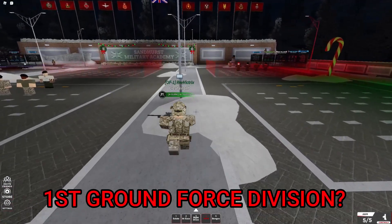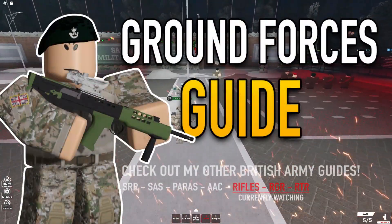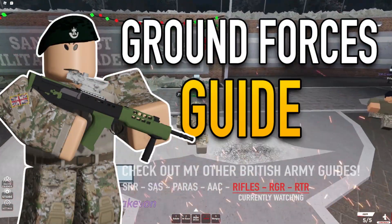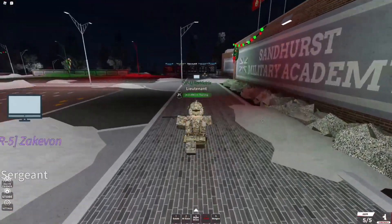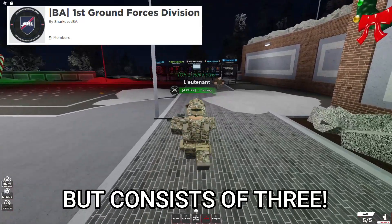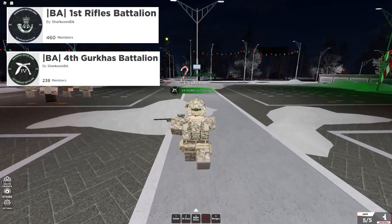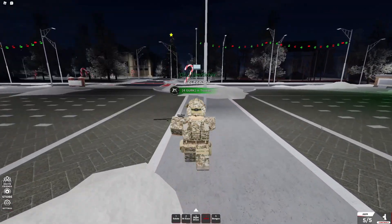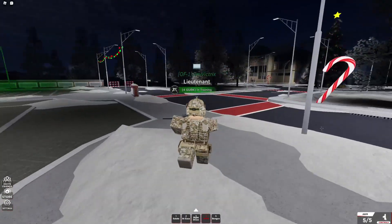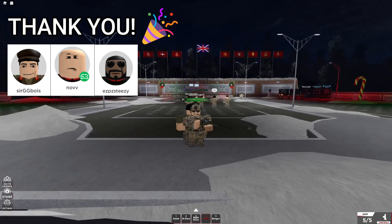Do you want to know how to get into the 1st Ground Force Division? Well keep watching! The 1st Ground Force Division is not a singular regiment but it consists of three individual ones: the 1st Rifle Battalion, the 4th Gurkhas Battalion, and the Royal Tank Regiment. In this video I'll be explaining what each of them do and how to pass a tryout. I'd first like to thank all three regiment commanders for helping me source the information and videos.